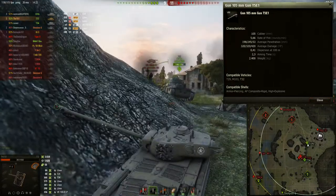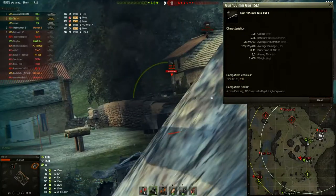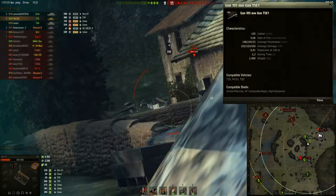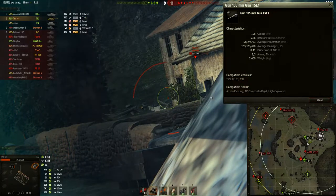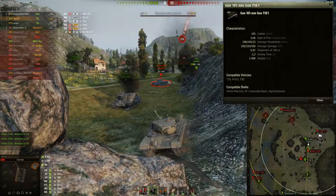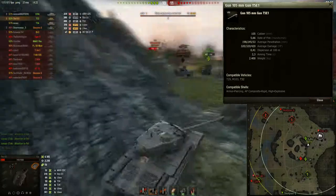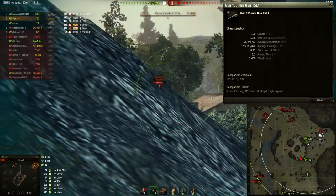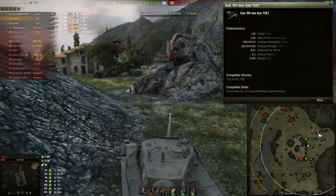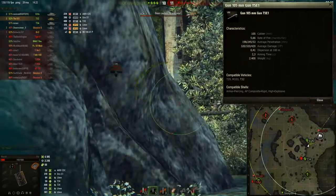If you're engaging enemies at long range, don't be surprised if shots just don't go where you aim them. The T32's APCR rounds only have 245mm of penetration. The IS-3 at tier 8 has around 226mm on its standard rounds, so the T32's premium rounds only offer about 20mm of extra penetration. You will struggle against tier 10 and even some tier 9 heavy tanks, so it's not a shame to be firing a lot of APCR in the T32.